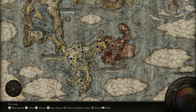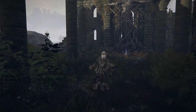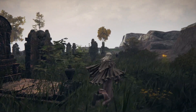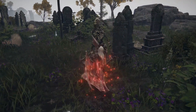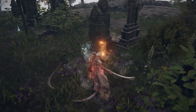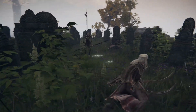Once you open up the map, go to the southern part of Limgrave. You will eventually run into the Church of Pilgrimage where you will activate a site of grace. From there, go to the left side of the church and you will run into a skeleton warrior who has the same weapons. Just farm him over and over again until they drop the weapon. The higher your Arcane, the higher your item discovery, which means a higher chance of obtaining this weapon.